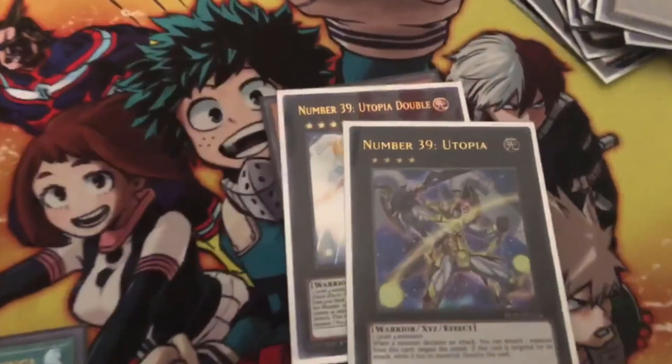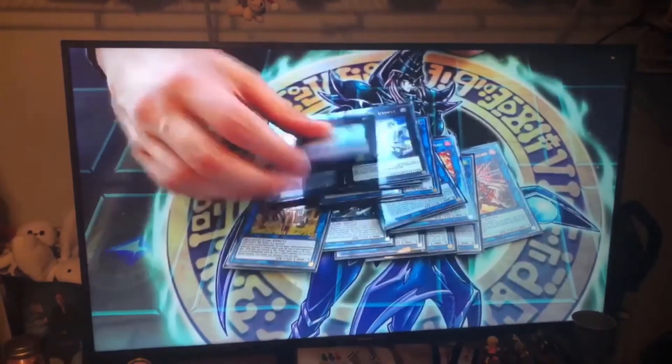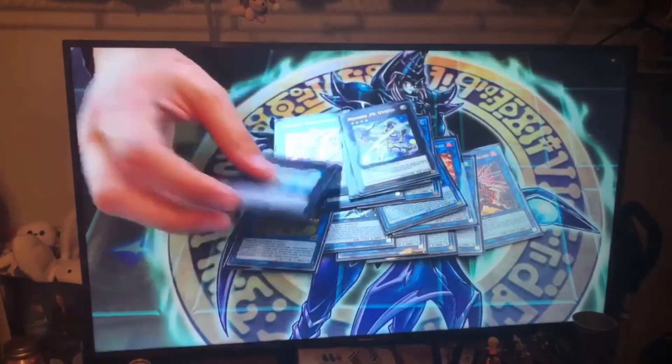Utopia Double. Who would have thought? I really gotta keep my idea secret so no one steals it at the next event. And then last but not least are the Utopia cards. So this card uses 2 level 4s, you detach material — it's a quick effect so you can play it on Ash.